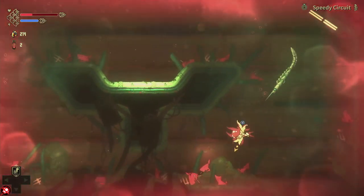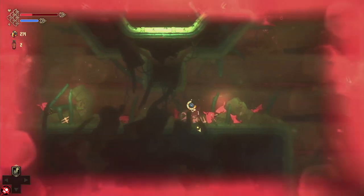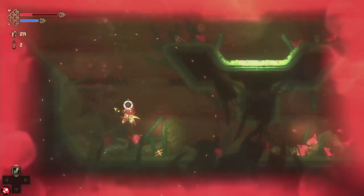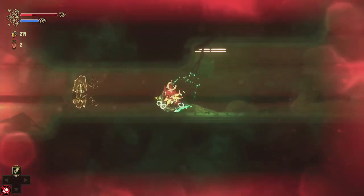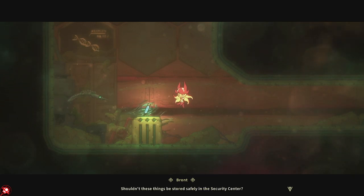Speedy circuit — that should come in handy some other time. Health is very hard to find around here. Oh, there's a blue one this time. 'X358 seems like another piece of equipment left behind while preparing for battle — shouldn't these things be stored safely in the security center?'